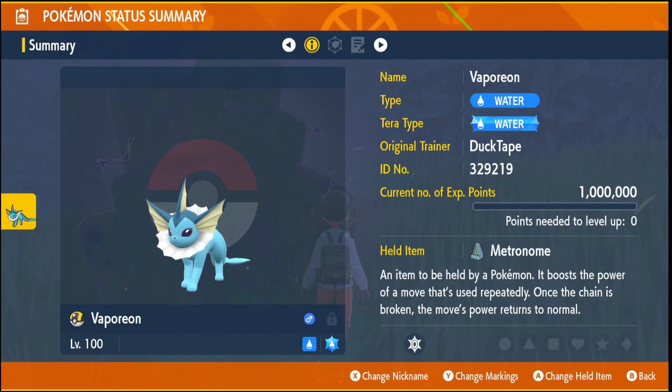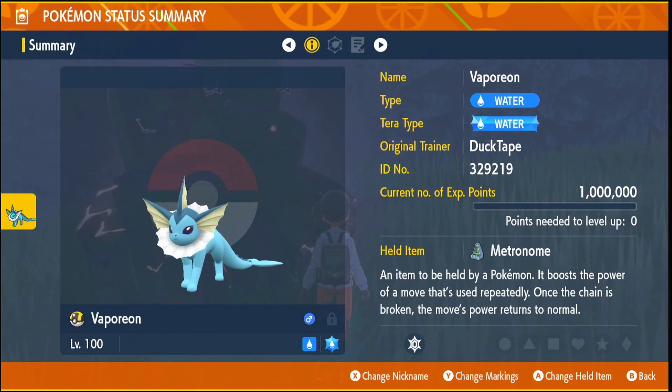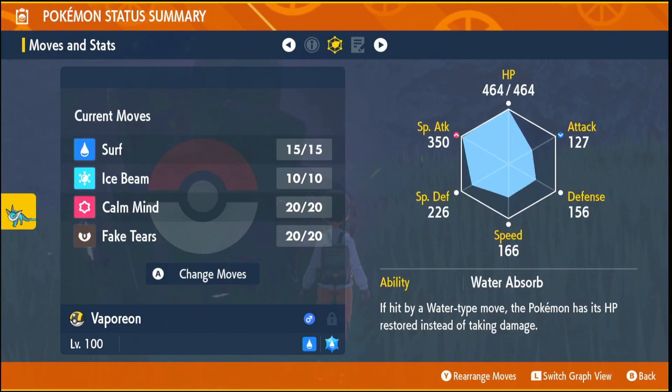Our special attacker is going to be Vaporeon. There are Pokemon with higher special attack stats, but because Vaporeon is so bulky and can use Fake Tears, it's going to be your best choice for raids. The ability doesn't matter too much, but I've gone with Water Absorb — just in case you're against a Tera type that you're super effective against but it's a water type, so you can keep getting HP back.